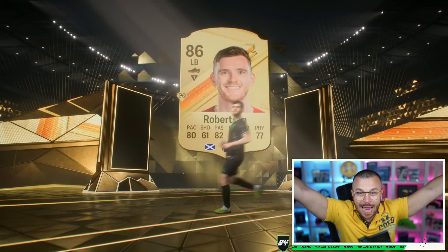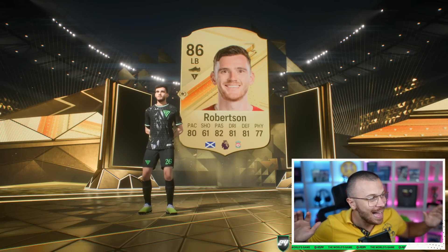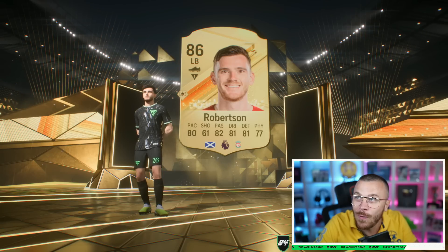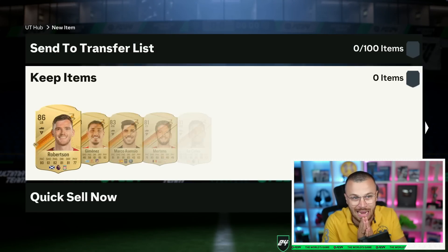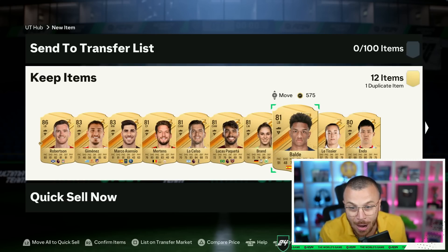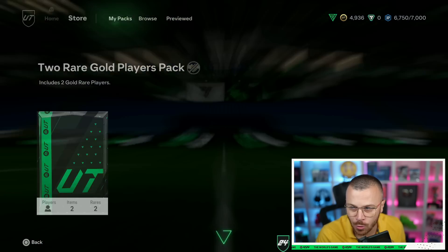Robertson is 86 now, not 87 anymore, but that's still a walkout — I'll take it, I'm not going to complain. That's our first walkout! We can actually sell Robertson and make some coins. And there's also Balde in the pack. Jimenez's price is around 2,000 coins. And Nunes as well.